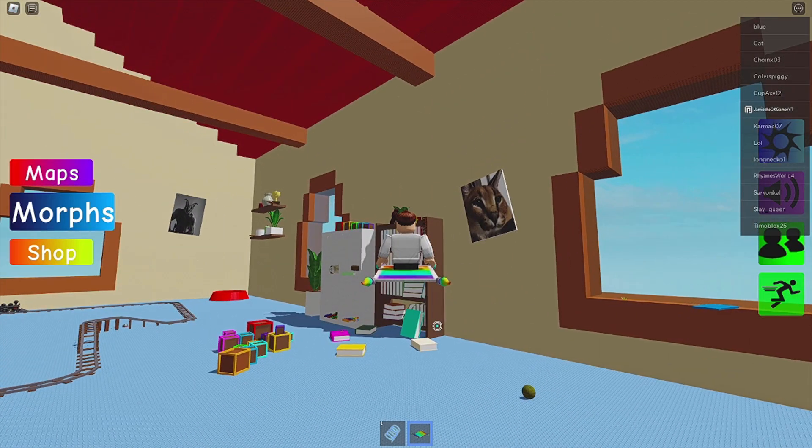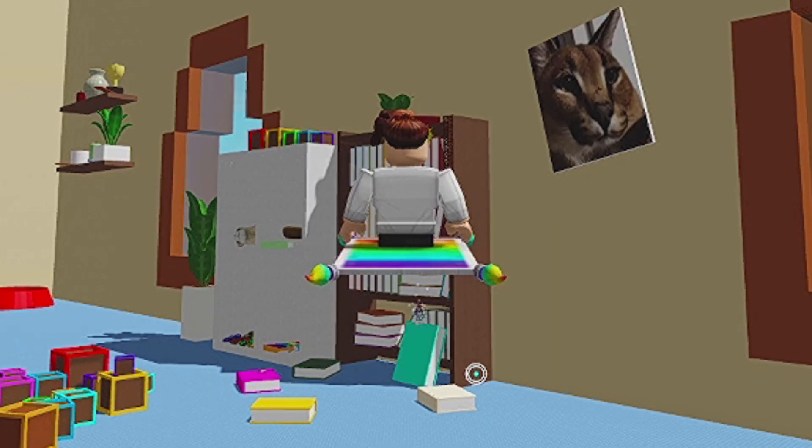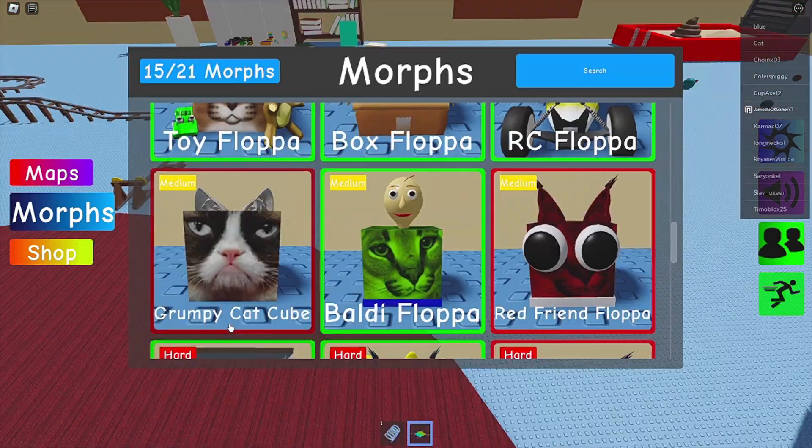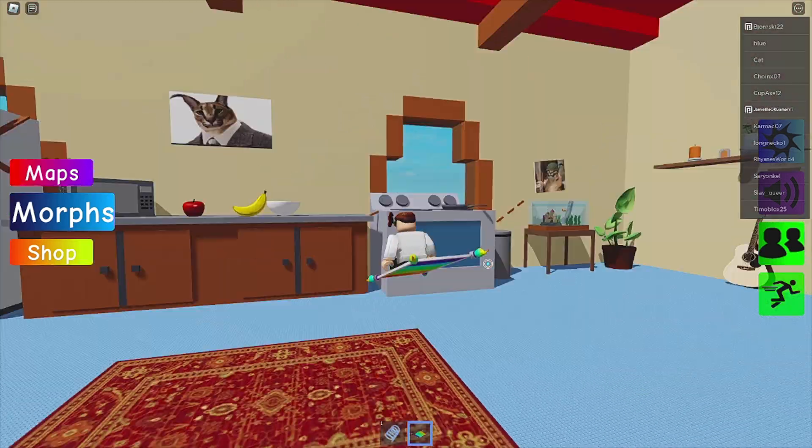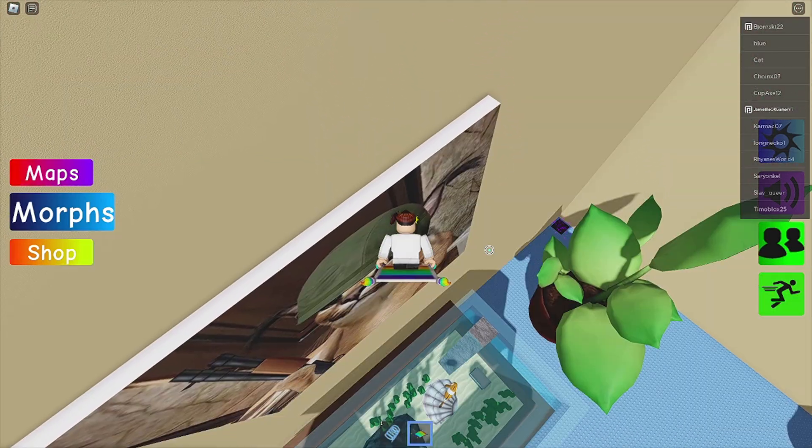Get out of here. Oh wait, hang on — he's gonna look for it. Hello everybody, how's it going? Alright, so what we're trying to find here — we're trying to find grumpy cat cube. Maybe he's in the garbage can? Alright, time's up.